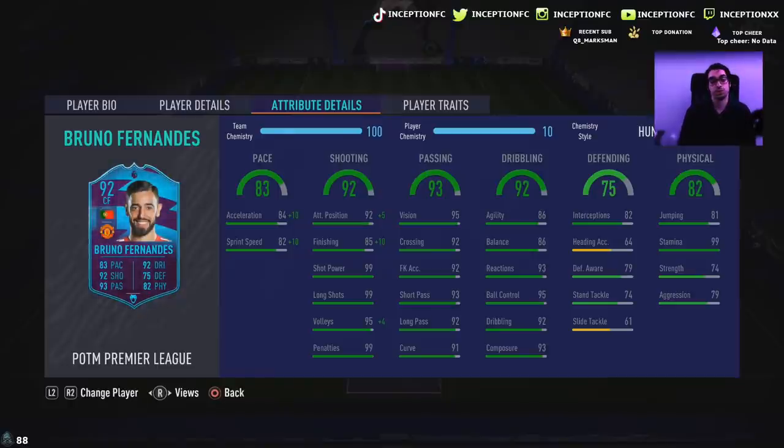Passing on the base card stats looks great. Dribbling on the card is at 86 for agility, 86 for balance — we've tested that before. It's not a big deal that they're in the mid-80s because of his body type, as well as his 93 reactions, 95 ball control, 92 dribbling, and 93 composure. He has 82 interceptions, which is very helpful in the midfield position because he is a 5'10 player. He has 99 stamina with 74 strength and 79 aggression.